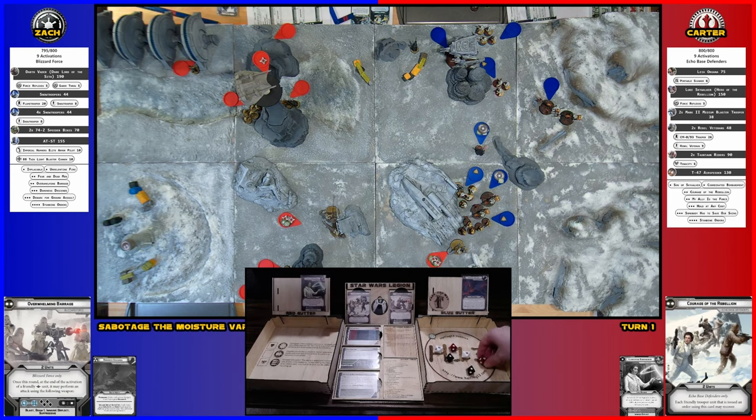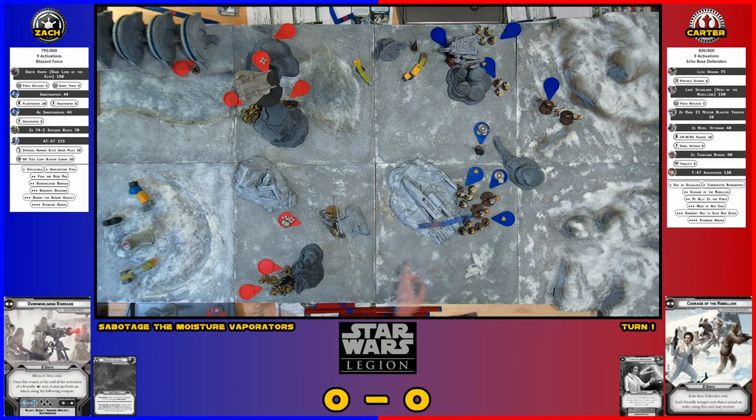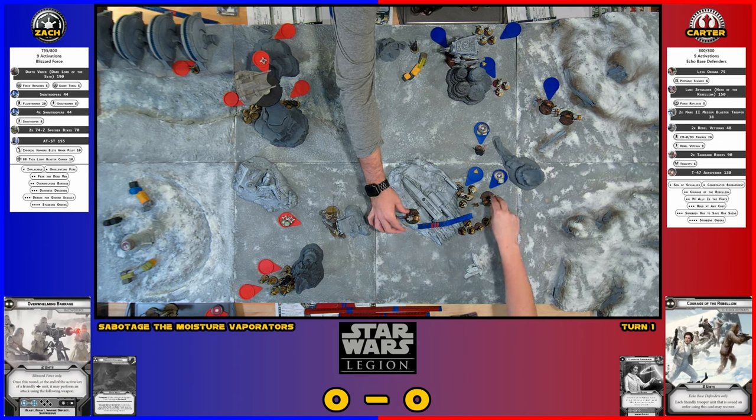Roll every single die. I think that Tauntaun's probably a little bit dead. He has two dodges. I don't have heavy cover there, so I'll dodge two of them — that leaves four. He saved them. I killed something! Now make your compulsory move. If my movement stick can only go to here, am I restricted from going that way? The piece has to be stable and not sliding, but it's not illegal. You do have to move the full move stick though — it would need to be right here, and if it's stable, that's fine.